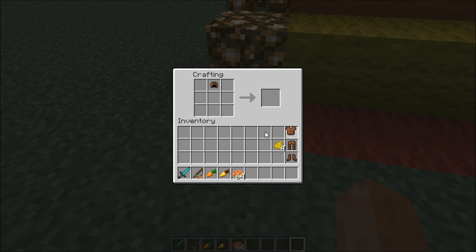Leather armor now has non-dyed layers. As you can see the helmet has these stripes, and these ones you can't dye - they're still the same color. Let's do the trousers - as you can see we have like small kneecaps, which is cool.